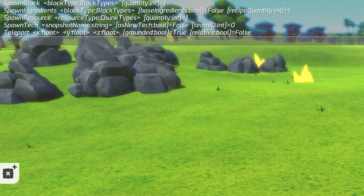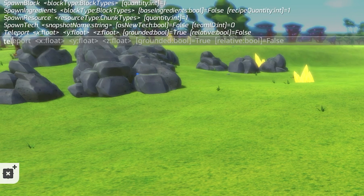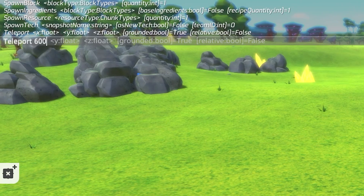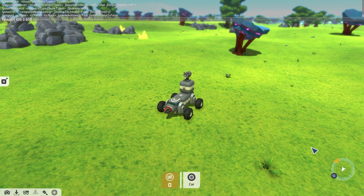The final command I want to show you is the teleport command. There are actually two ways you can use this command. Firstly, you can use it to teleport to a specific location on your map. To do this, open the console using the back tick key, start typing 'teleport', hit Tab to confirm your selection, and then add the coordinates for where you want to teleport to — you can get these coordinates from your map. This will teleport you to the coordinates that you specified in the command.